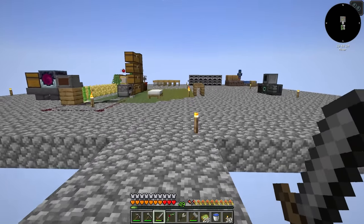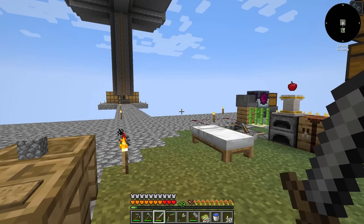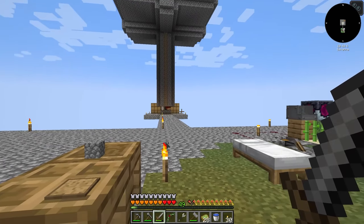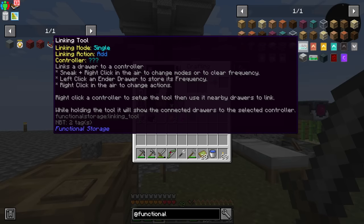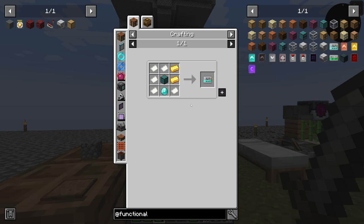It was brought to my attention in the comments - not last episode, but the episode before - that Functional Storage has an item called a linking tool. Since this mod is mimicking Storage Drawers, I assumed that the controller would just talk to connected drawers it's touching, and apparently that's not the case. You need this thing and you have to explicitly tell the controller which drawers it's controlling.